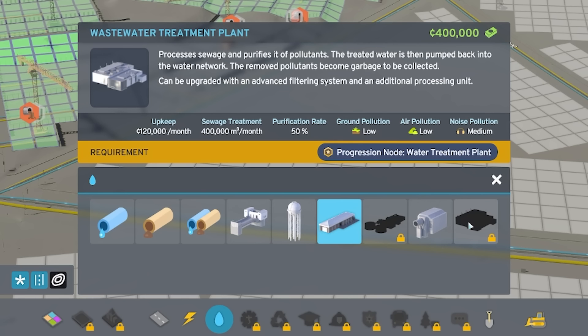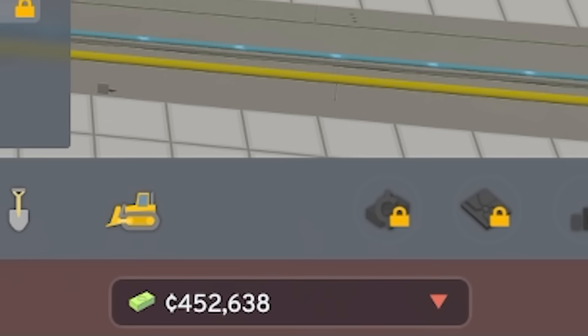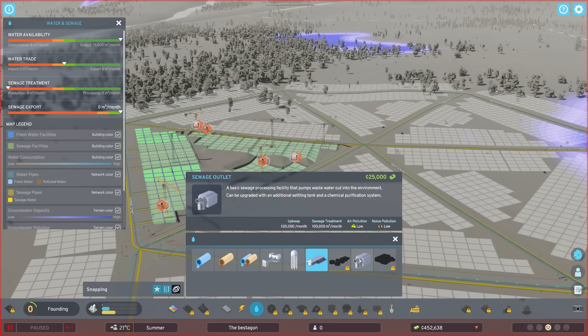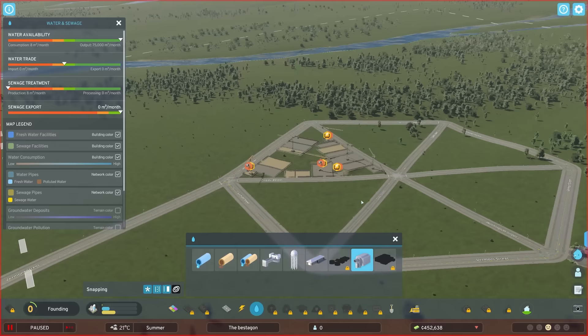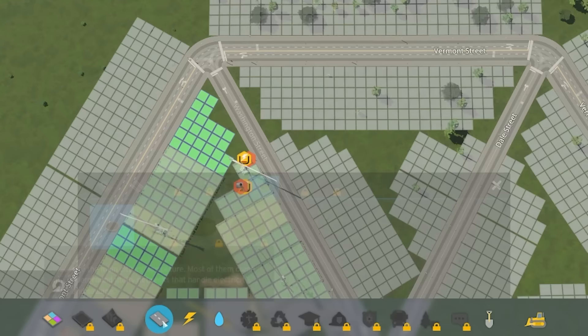It turns out you don't start with a wastewater treatment plant — you've got to unlock that. And even if I did, it's 400 grand, which would leave me with just 50 grand to do everything else. So we can't do that. We need a sewage outlet. I don't just want to pump sewage onto the ground, so I may need to get ahead on my hexagons and head up to the river so I can pollute that.